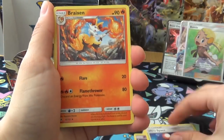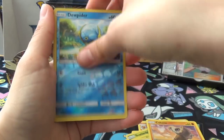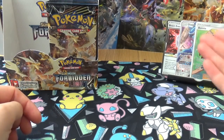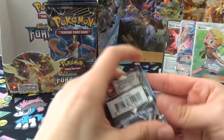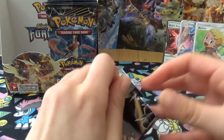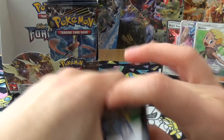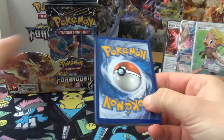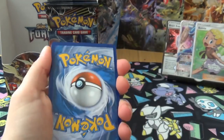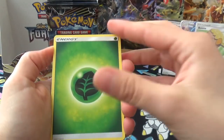Next pack: Mesprit, Ultra Space, Braixen, Rockruff, Scatterbug, Snover, Bunnelby, Cubone, Jupiter, and Sylveon. That's the first half of the box and we've had three hits. I might have to get that Bonnie graded - that's how sure I am of the condition of that card.